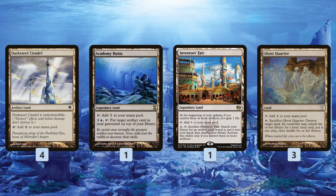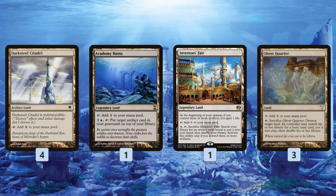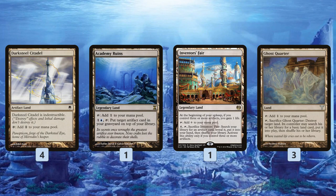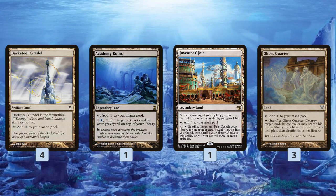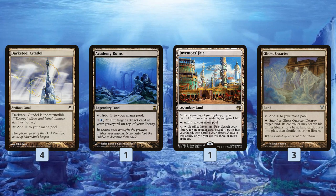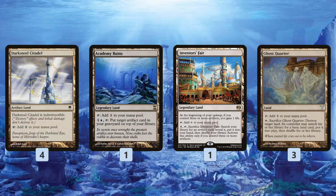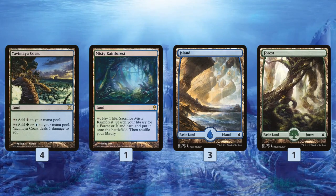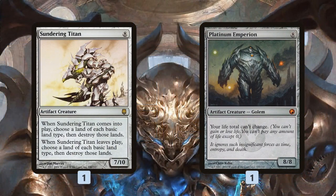For the mana base we get some interesting options. Darksteel Citadel sits out so we can sacrifice it to Krark-Clan Ironworks and get it back with Scrap Trawler. Academy Ruins and Inventor's Fair are ways we can tutor up artifacts — Inventor's Fair literally from our library, Academy Ruins from our graveyard. Ghost Quarter we often use on ourselves to thin out our deck, because as we're going through this process we're drawing a ton of cards and we don't want to run into strings of lands. Then we have a bunch of blue and green sources — Yavimaya Coast, Misty Rainforest, and some basic lands.